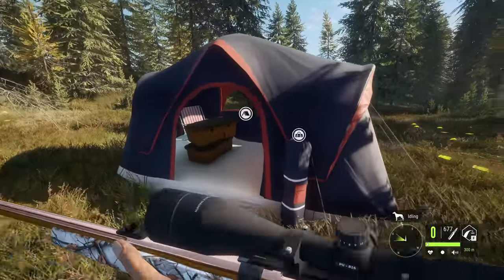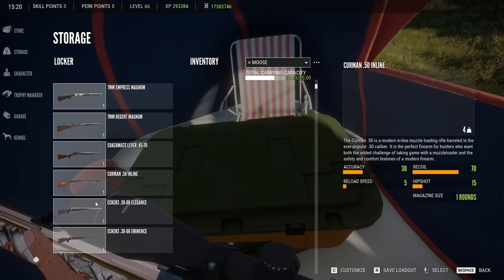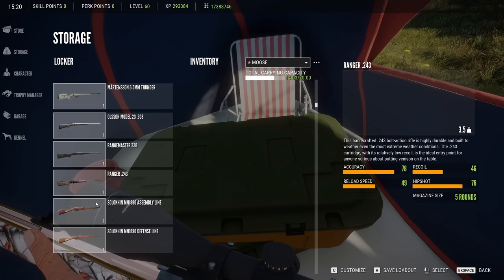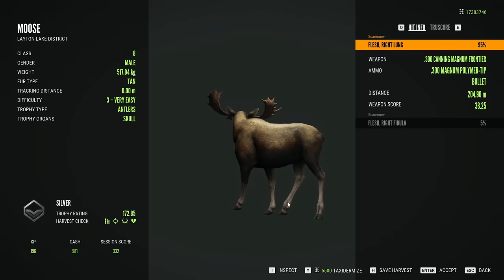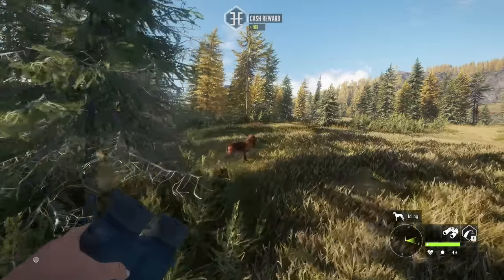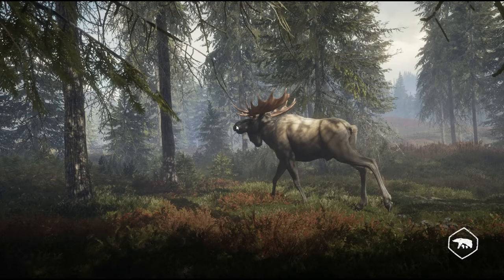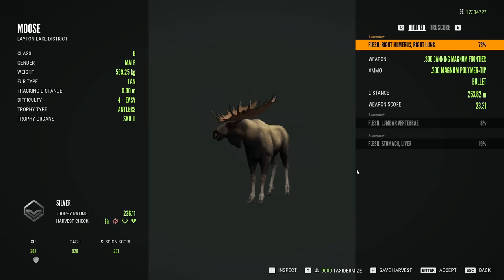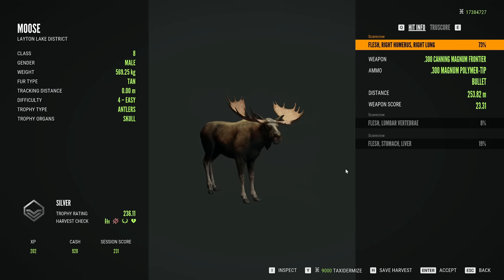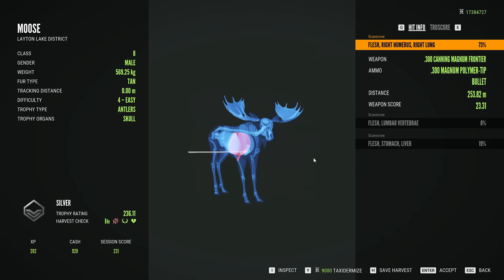The thing I like least about the moose is that if you miss a hard shot, they die super slow. We're going to try tossing the 338 into this loadout and see if we like using both the 300 and the 338 as a backup rifle in case we miss the first shot. With the 300, even hitting vitals, it doesn't kill them quickly unless you hit heart. We either need a faster-firing 338 or 300, or a bigger rifle like a 375 to take down these moose.